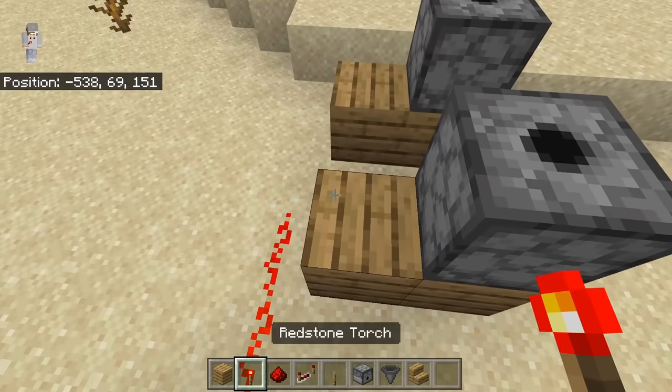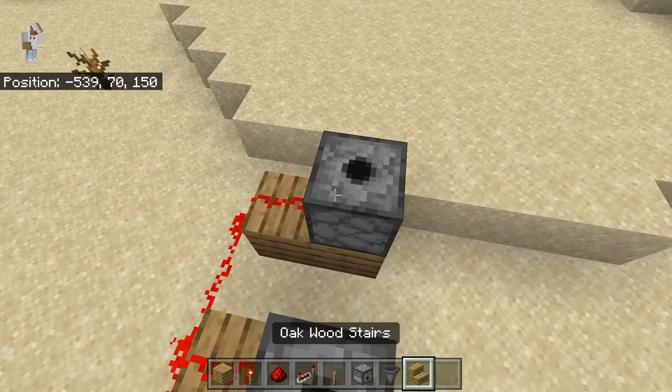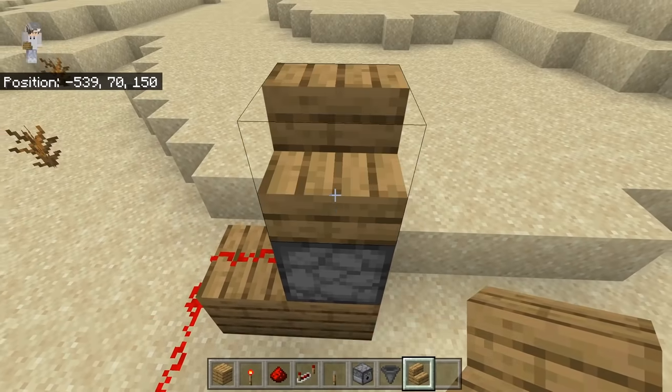Then you're going to connect them with redstone, so place a redstone over here, 2 redstone over here, and 1 over here. Then you're going to crouch down and place a stair block over here.